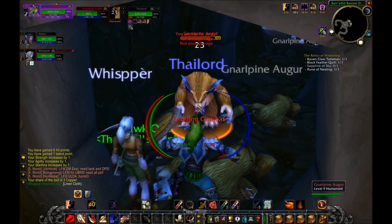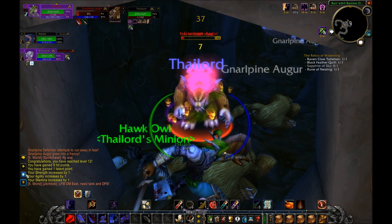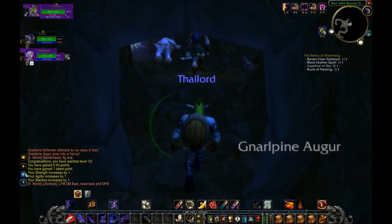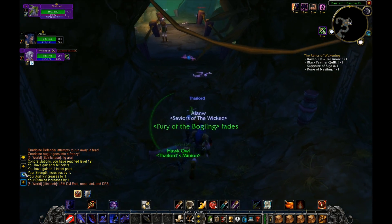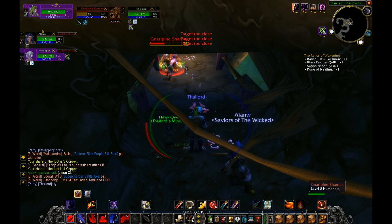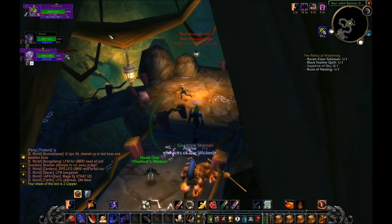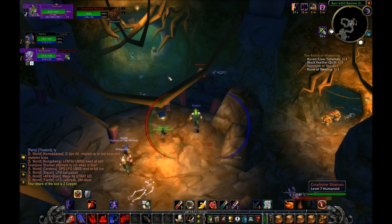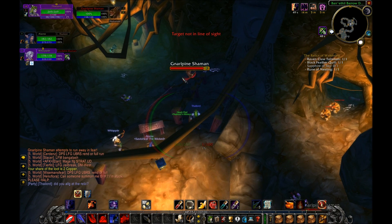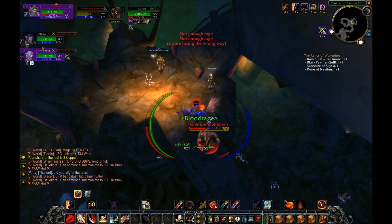I apologize — I was not checking my experience bar and right when I killed that guy I dinged. I reached level 12 after that last Naralpine Auger kill. Gained nine hit points, plus one strength, plus one agi, plus one stam. Let's charge in — put our last talent point into Improved Heroic Strike, now three out of three. Let's get Blood Rage up.